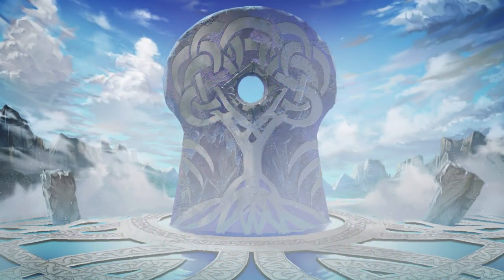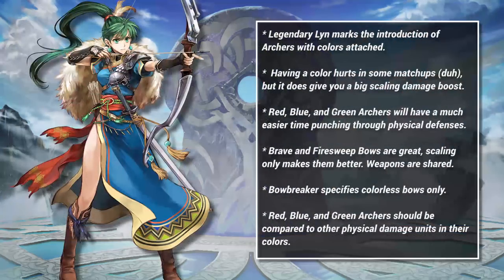Before we talk about Lynne specifically, let's take a minute and talk about the introduction of colored archers in general. Although having a color does hurt in some matchups, I think it is better than being colorless. Weapons like Brave or Firesweep Bow are already strong, and adding extra damage on top of them with scaling is a great thing.